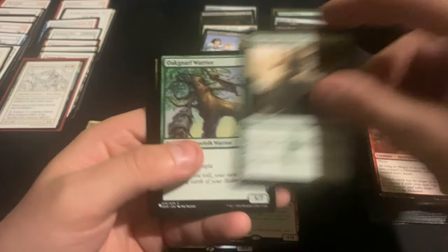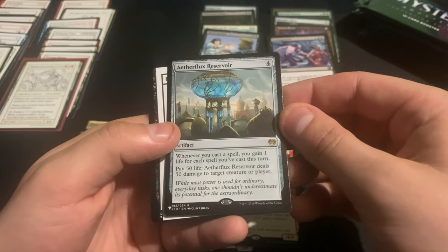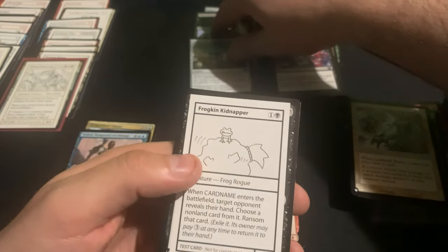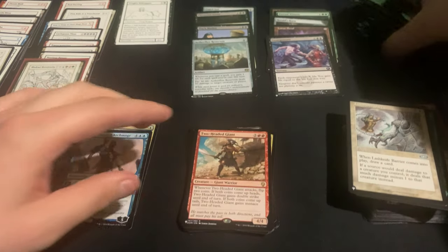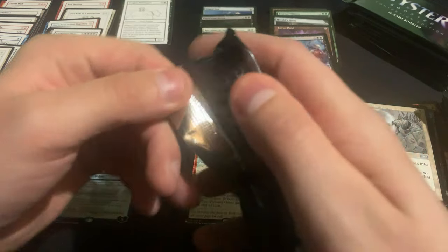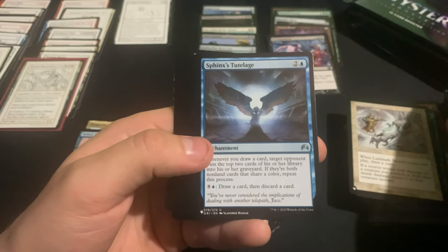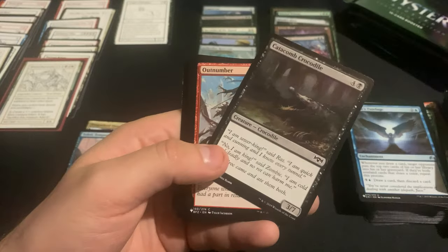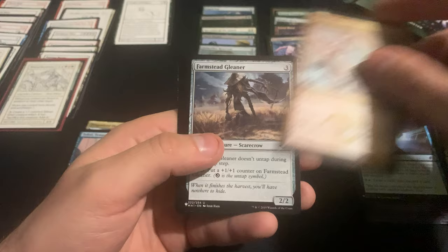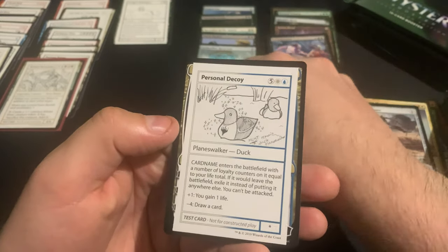Anger, Become Immense, Aether Flux Reservoir — that's a decent rare — and we got Frogkin Kidnapper. What the heck is going on here? Hurricane and the Piledriver, and Personal Decoy.